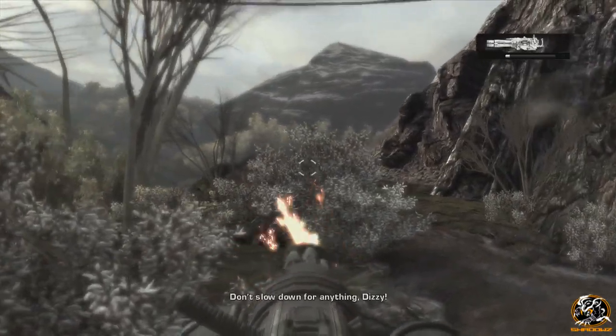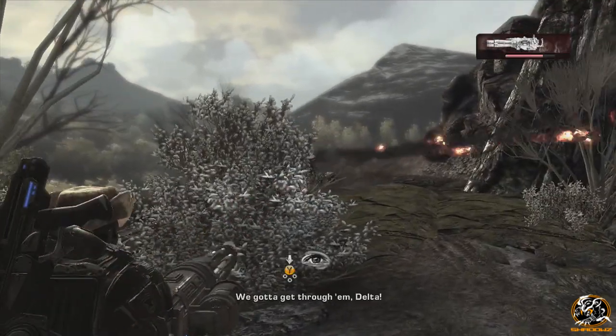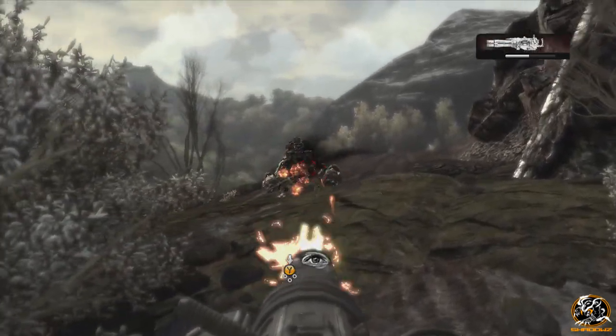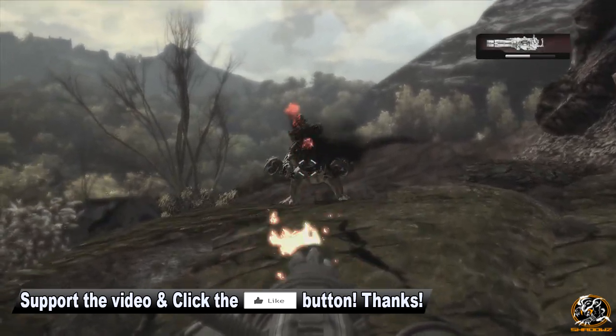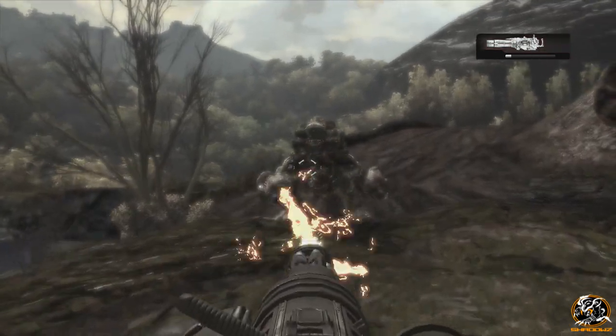This is the section of the campaign in Act 1 where you get to fight some of the Brumaks using the minigun. I definitely struggled to get this easter egg up for you guys. First I had to complete the whole campaign just on casual to unlock Insane because I haven't done it on this account. And then playing Insane on Gears of War 2 — man, that was a struggle. I really do miss playing it.